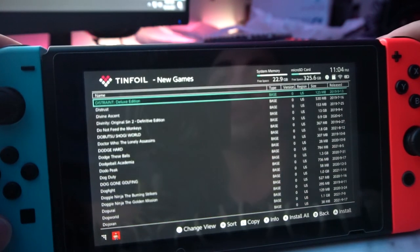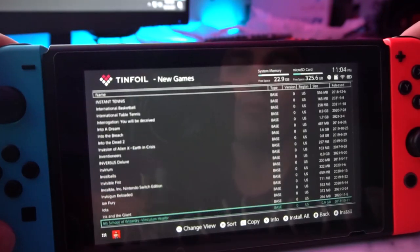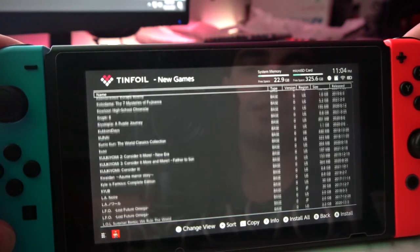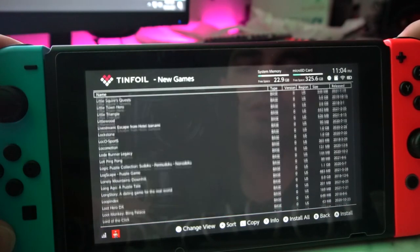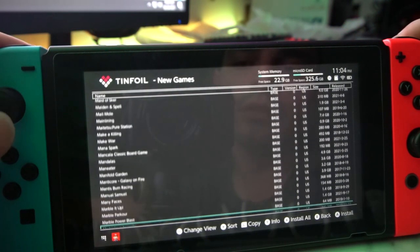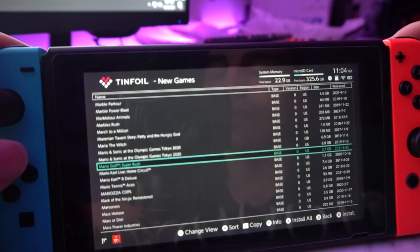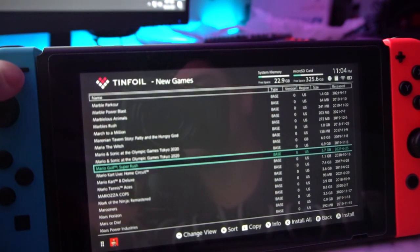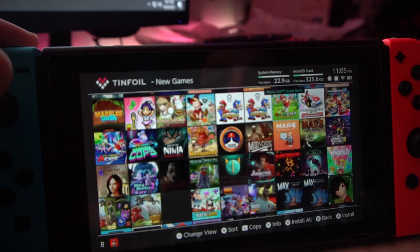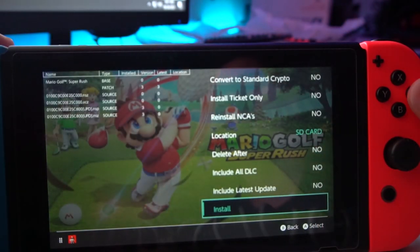That is probably the easiest way to do it. For example, we're going to look at our favorite brothers — the brothers made a new golf game, let's see where we can find it. It's either under 'super' or it starts with the letter M. And yes, that is the one I'm looking for. If you press the minus sign you can also see it in picture form, but it's a little bit easier to go by name. Once you have the game you want, press A and then press A again to install.